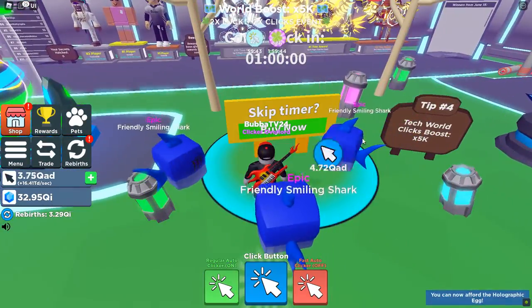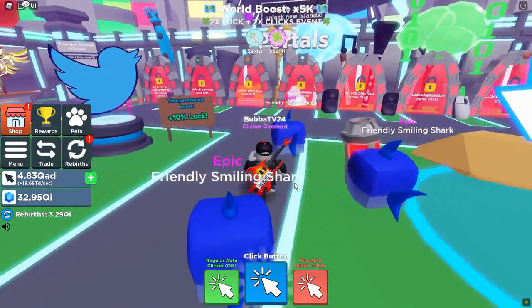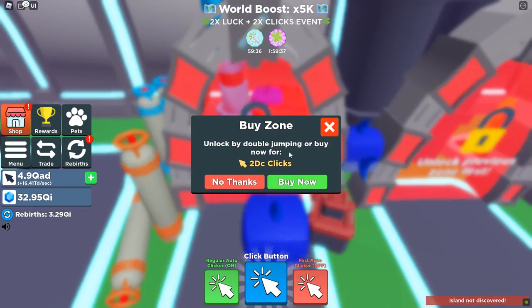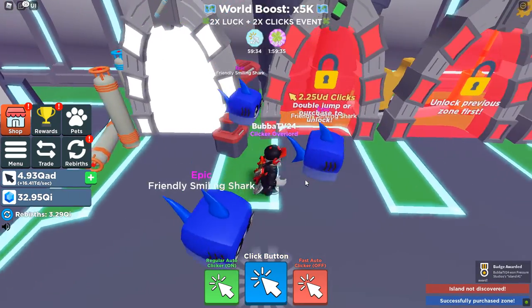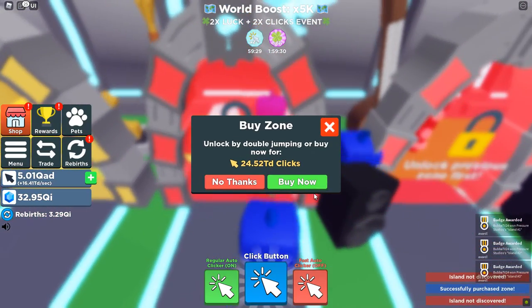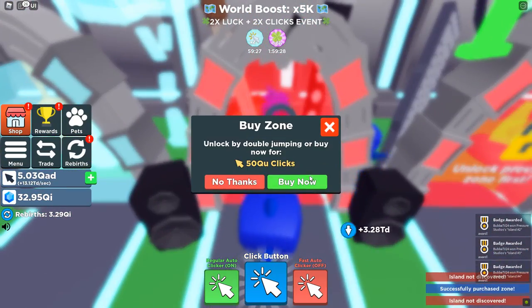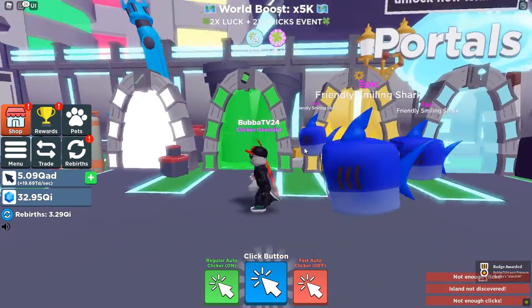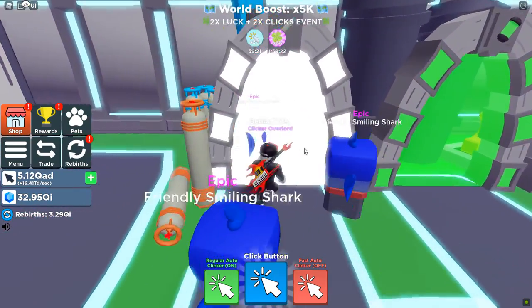Tech world — we're going to go ahead and get that. We have one DC clicks so we can go ahead and buy that. We go ahead and buy that one, and we go ahead and buy that one. Oh boys, we are getting all of these areas. We can't get the QU yet. Let's go check out these areas real quick then — what's in here?